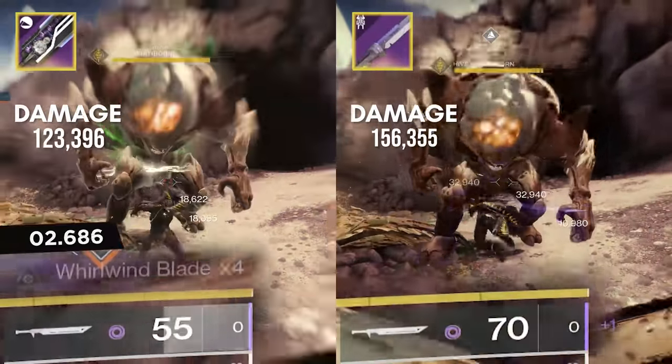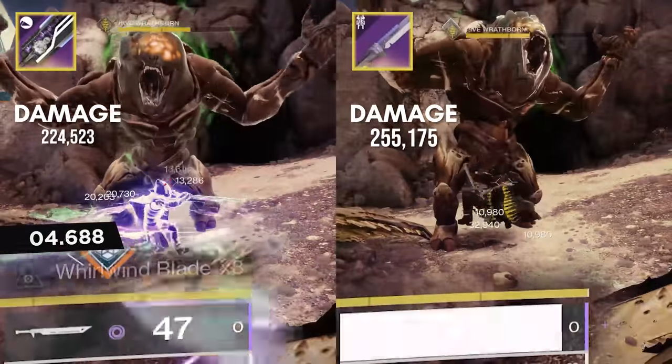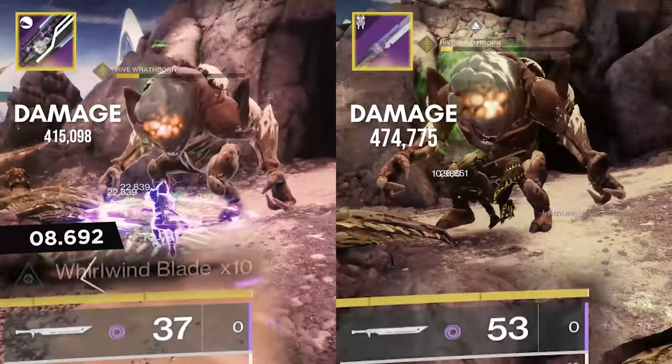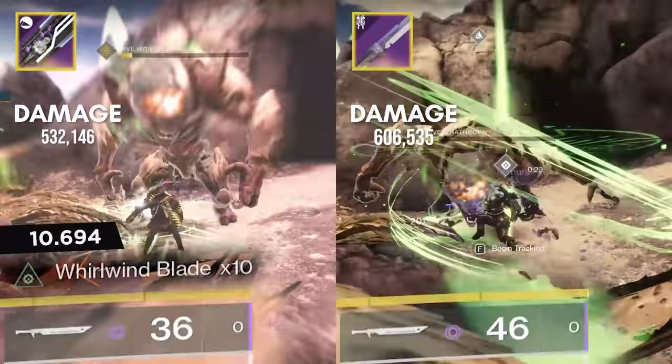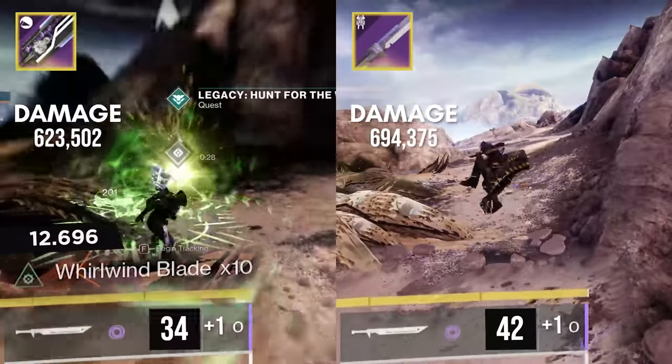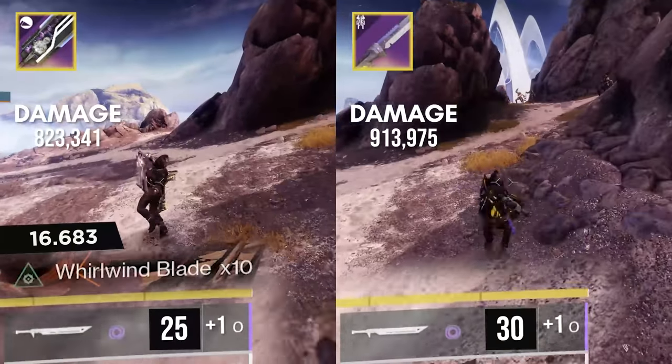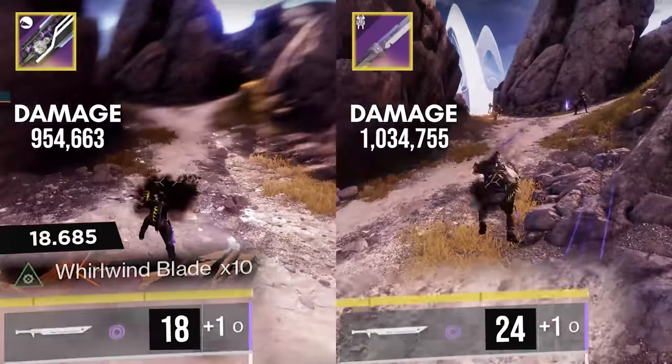It counts as a boss enemy, which means that all relative damage numbers will translate directly to any boss encounter. I'm also using the Lucent Blade armor mod just for the increased charge rate, but I'm not using the damage buff from Lucent Blade because it would have just taken a lot longer to test. Lastly, because the ogre disappears, I had no way to proc Relentless Strike, so I just chopped up some of the footage and added an artificial ammo count to simulate it.